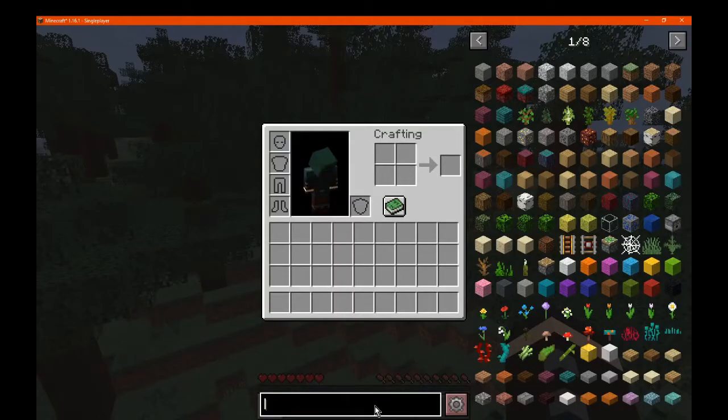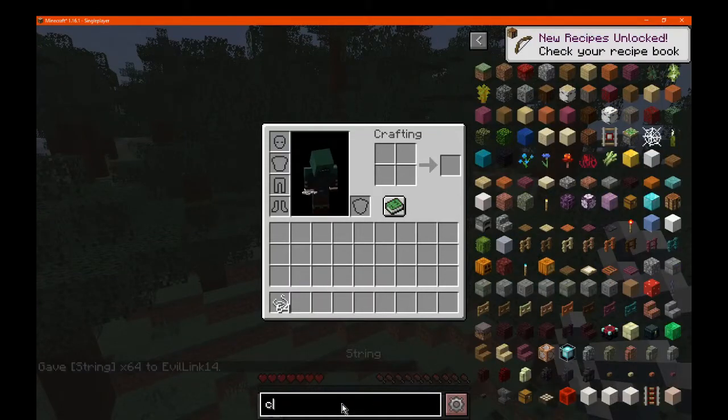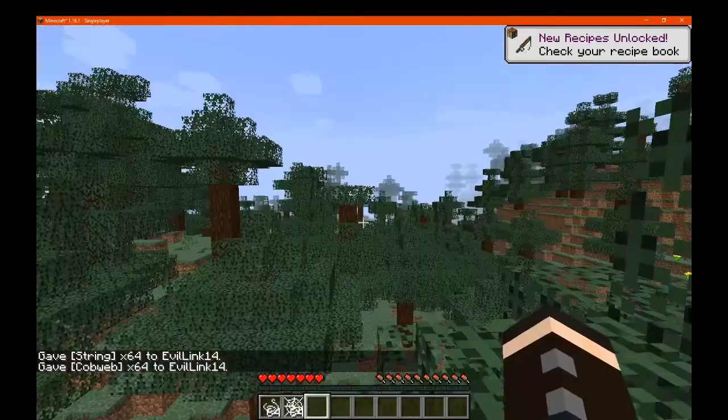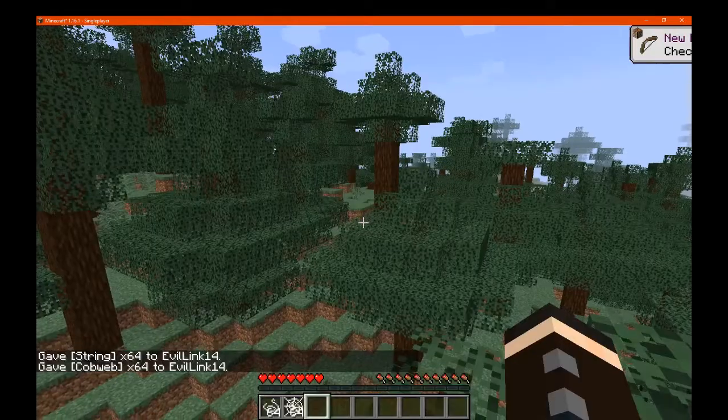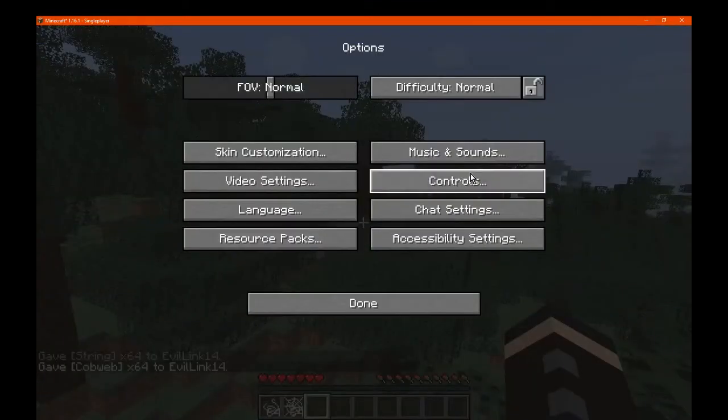There's a cobweb tag. Do we need string for that, or do we need actual cobwebs? I don't know how you activate that — is it just the G key or something? We do also have less health, more equal to a spider.